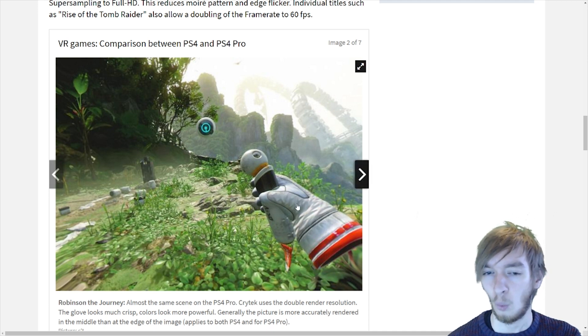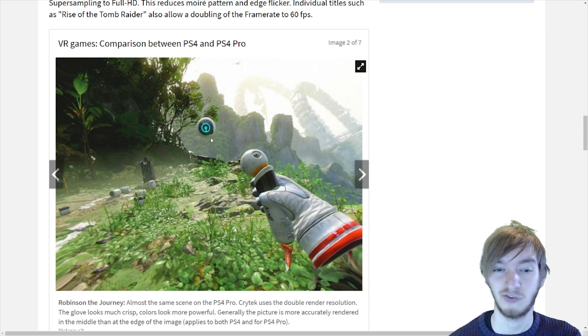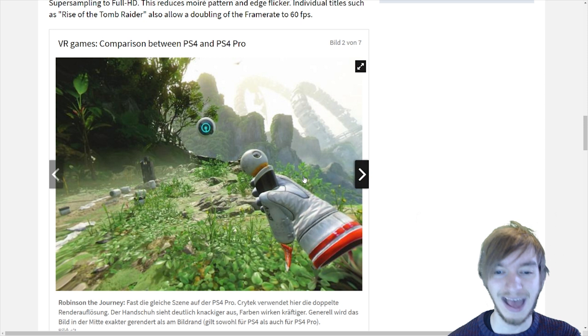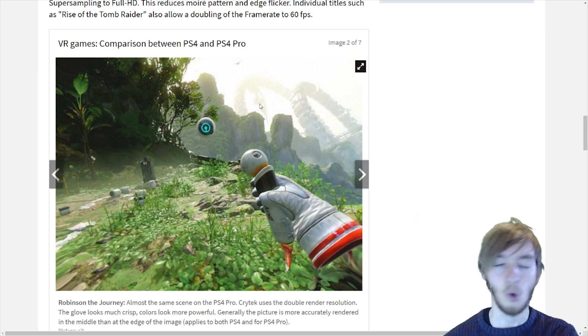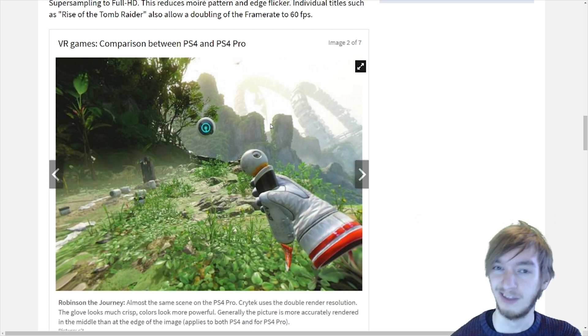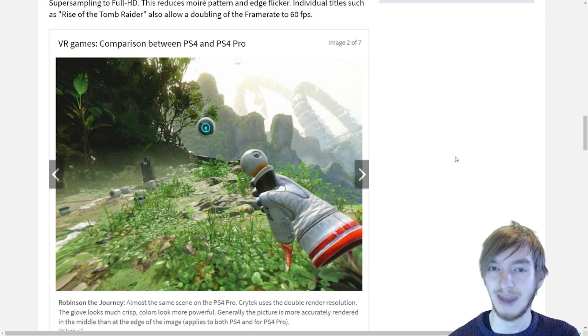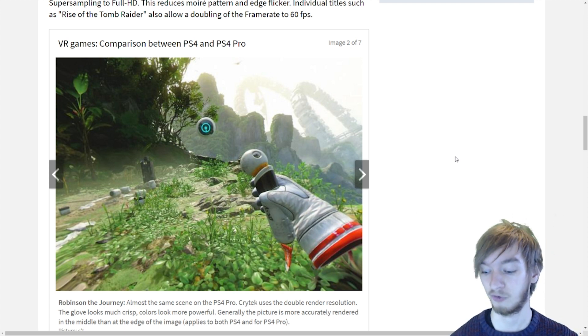You can see the colors way better in this PlayStation 4 Pro version. We also have this ghost, and his eye is way bluer as you can see here. So that's super awesome — the whole area looks way better in Robinson: The Journey. The website says Crytek uses double render resolution. So with the PlayStation 4 Pro, VR developers get double resolution.